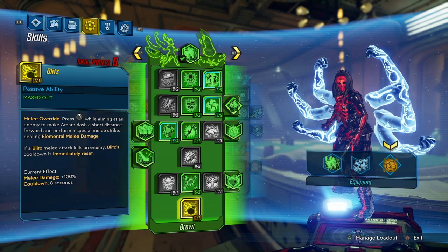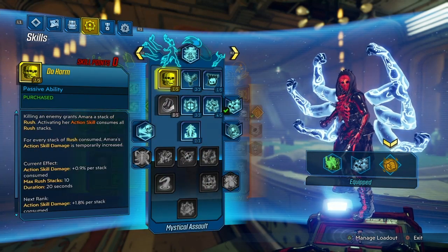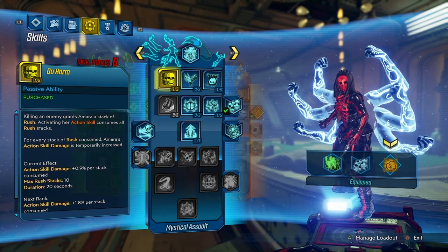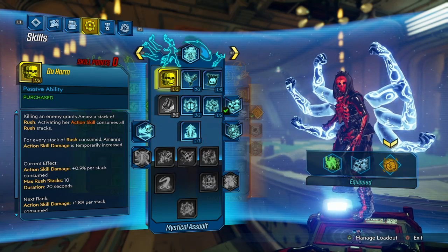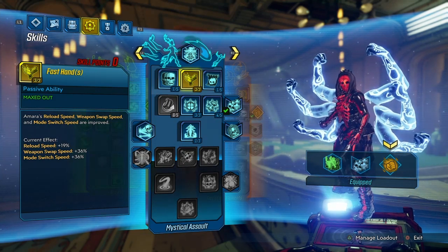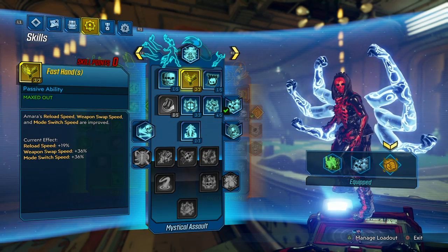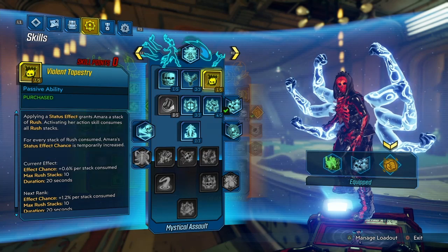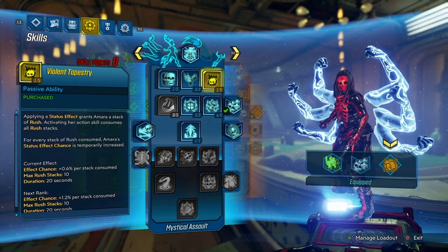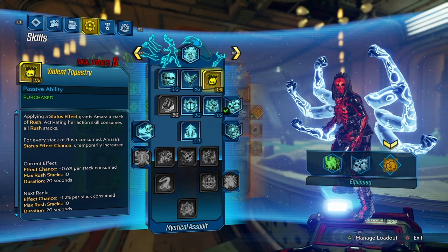Blitz is really good for melee damage — you definitely need that for a melee build. One point in Do Harm is just for max rush stacks and action skill damage. It's a little bit of damage — it's something. Fast Hands I like for reload speed and weapon swapping. I like one point in Violent because of the effect chance — you're getting action skill damage and effect chance, so that's pretty good.